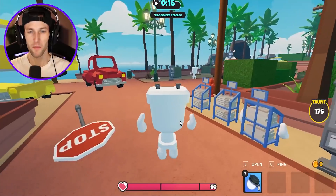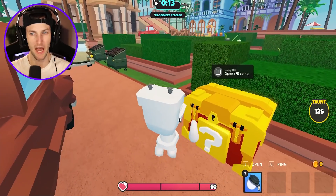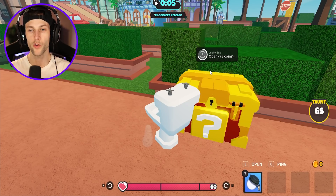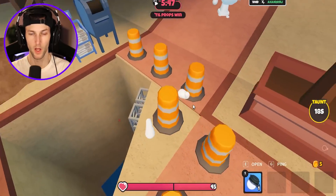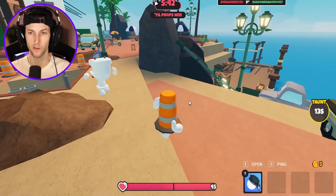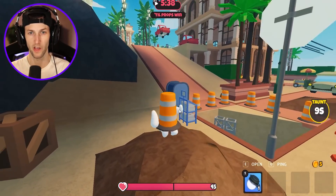Our first time playing the prop hunt hide and seek and we got a W. Let's go. This time we are a toilet. I don't really know if a toilet is gonna be that good to try to hide in. Can I open this for 75 coins? I should have coins, right? Oh, you have to get the coins for each map. Mr. Toilet, you are not safe, dude. Where should we go? I got your back, bro. All right, I'm a cone, you're a toilet — we could do this, but I don't really think this spot is very safe.